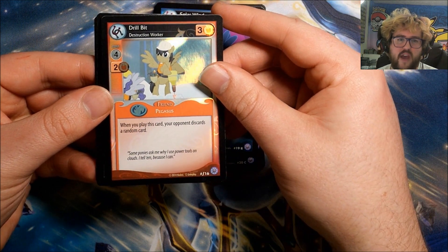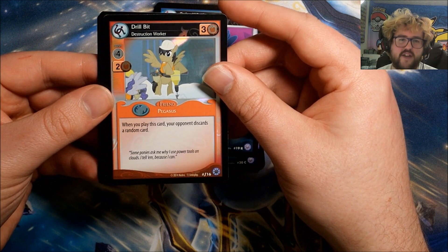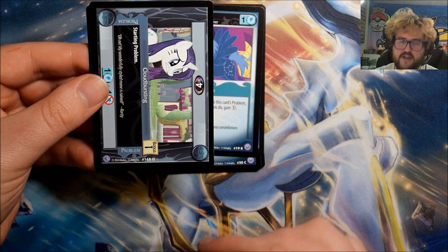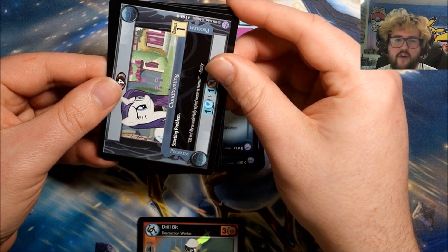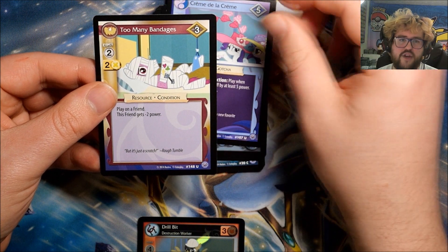We have our first foil! It's Drill Bit: Deconstruction Worker — very nice. Then on the commons we have Cloud Bursting, Creme de la Creme, and Too Many Bandages.